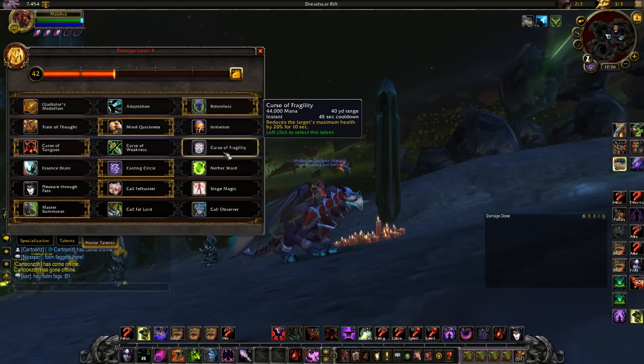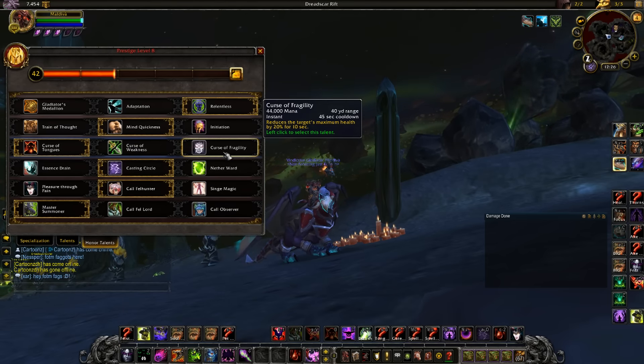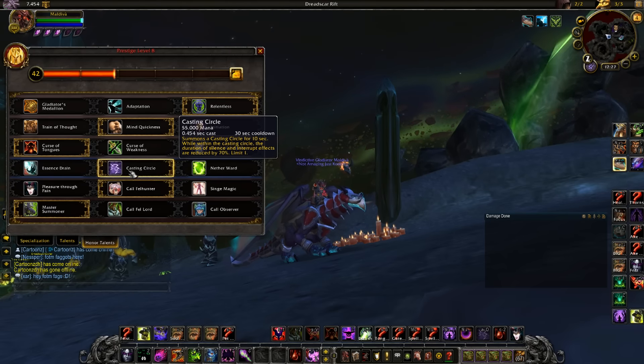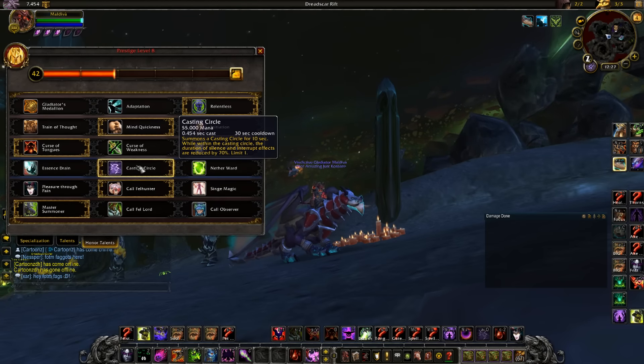For the curse tree, you can play around with that — obviously Tongues versus casters, Weakness versus physical melee, and Fragility if you're feeling risky. It's fun to play with, especially since it lines up well with your artifact ability. For the next tree, I mostly always take Casting Circle, though I'll go Nether Ward occasionally against a Destruction Warlock or a double-caster setup. Casting Circle is really good to get the kicks out of the way.